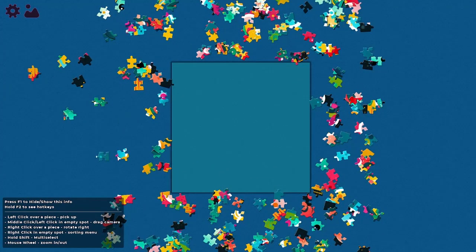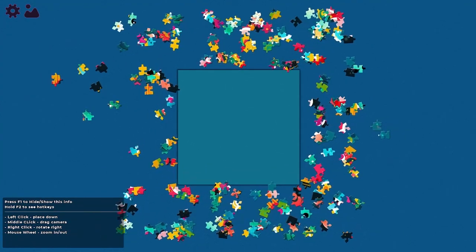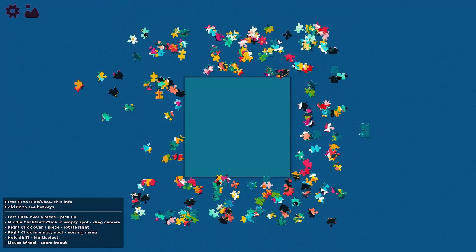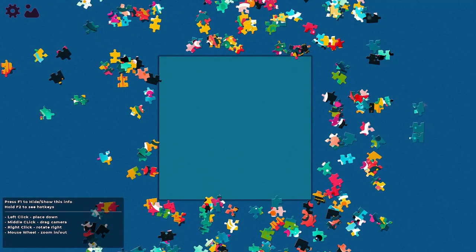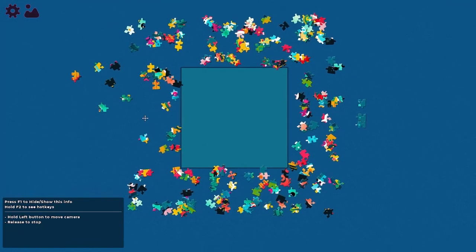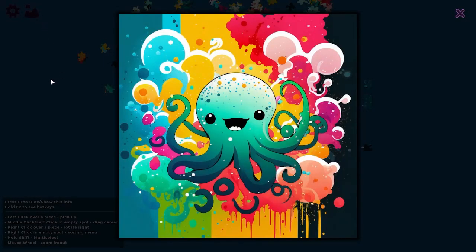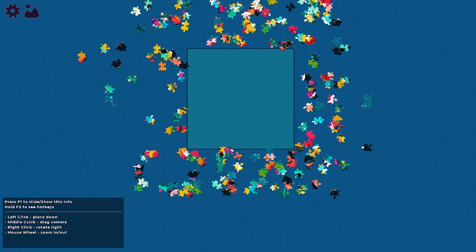Okay, I can rotate the puzzles, zoom out, zoom in. So this is the corner, that's good. That's another corner — do they fit together? Doesn't look like so. Okay, so basically first I have to find the corners. I'll just place them here for now. This one probably goes at the bottom. Oh, there's an image preview, I can use that. So these ones will have to be on the right here somewhere.